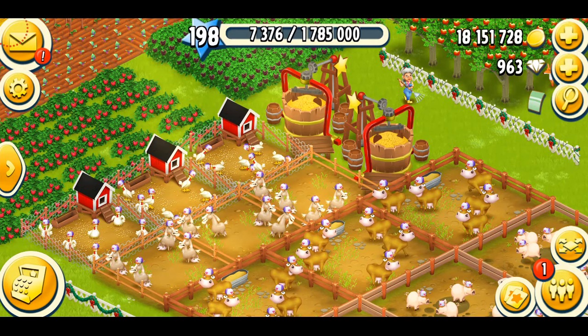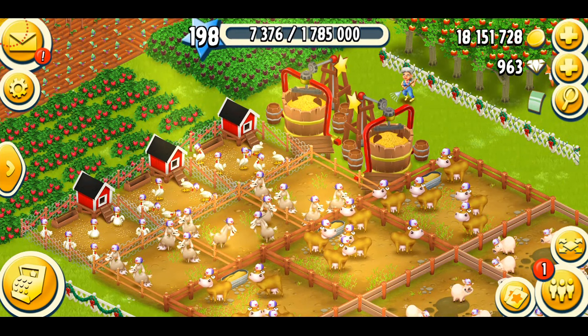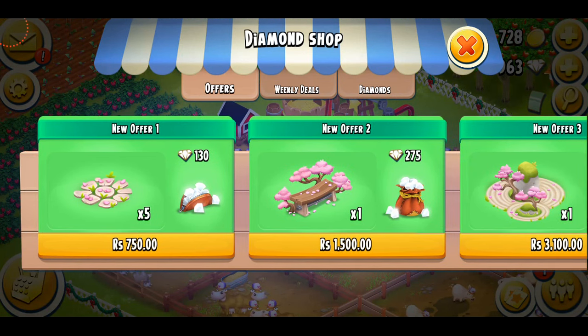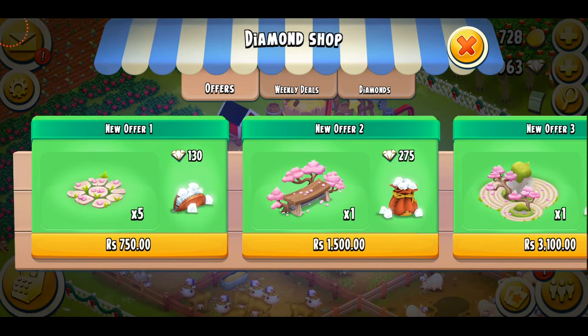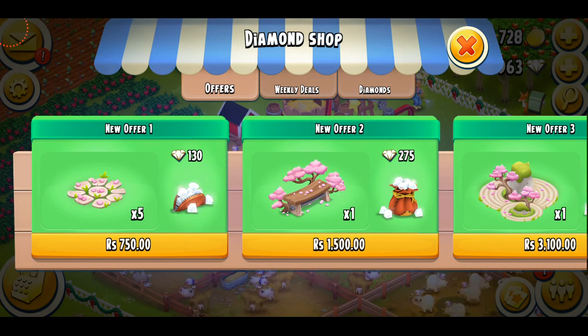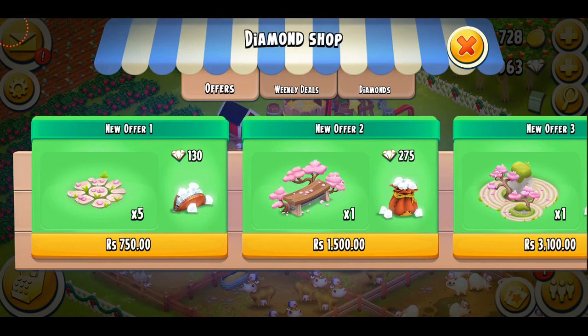These decorations come from diamond packs, meaning they cost real money — not free with vouchers, coins, or diamonds. The decoration I've chosen is offer number two, as usual — it's beautiful and affordable. I'm not really a fan of paths personally; five path pieces just don't do a lot for me. But let's go ahead and purchase offer number two.